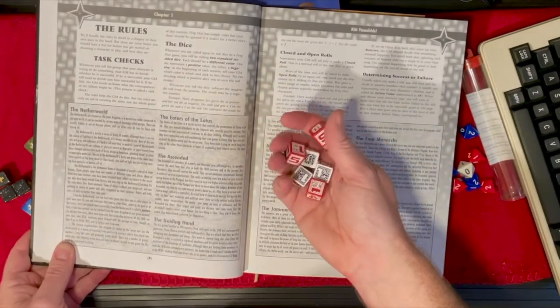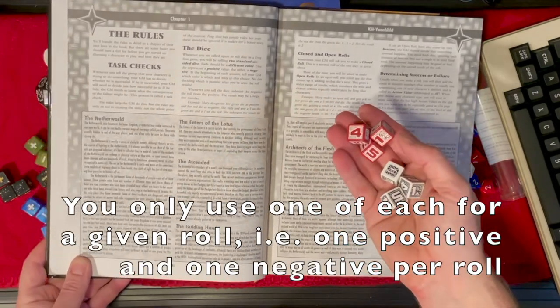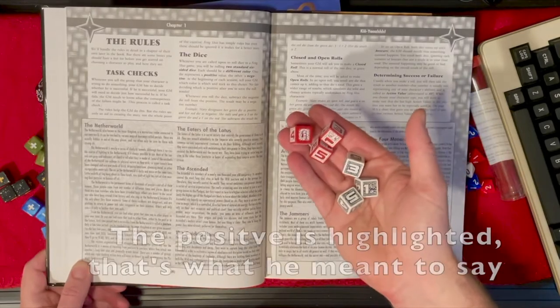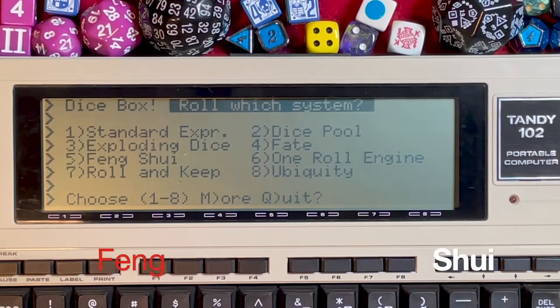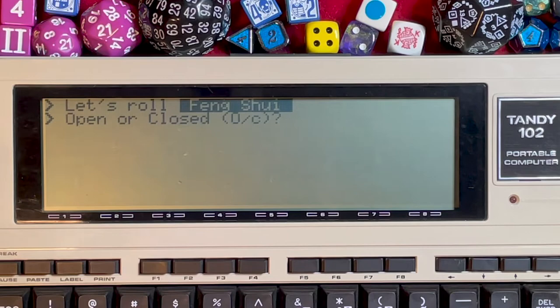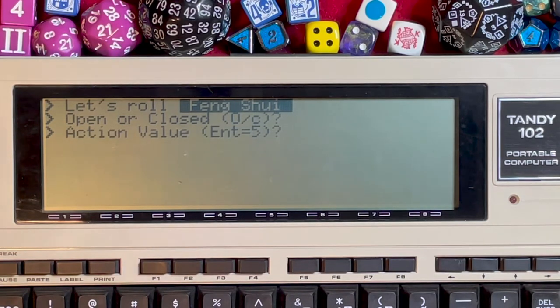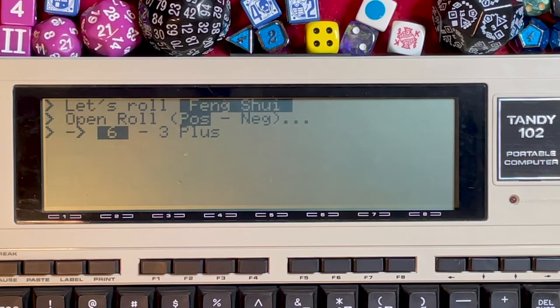The Feng Shui system has the notion of positive dice and negative dice. You can use any six-sided dice as long as one color is positive and the other is negative — they recommend red for positive and white for negative. Press 5 for Feng Shui. It asks: open roll or closed roll? Open rolls can explode; closed is straight. Let's do an open roll. Action value defaults to 5; we'll set it to 4.